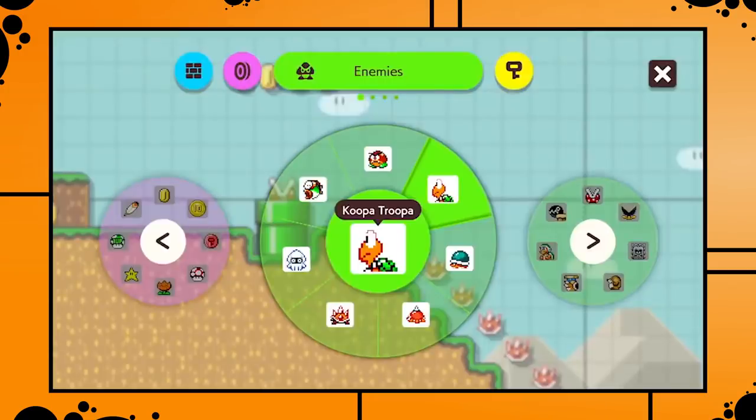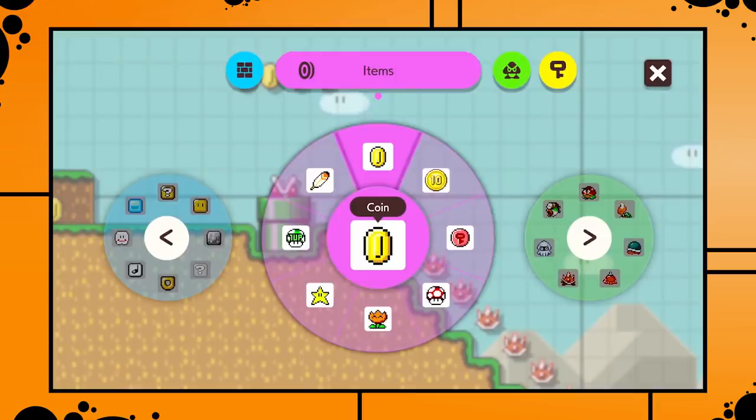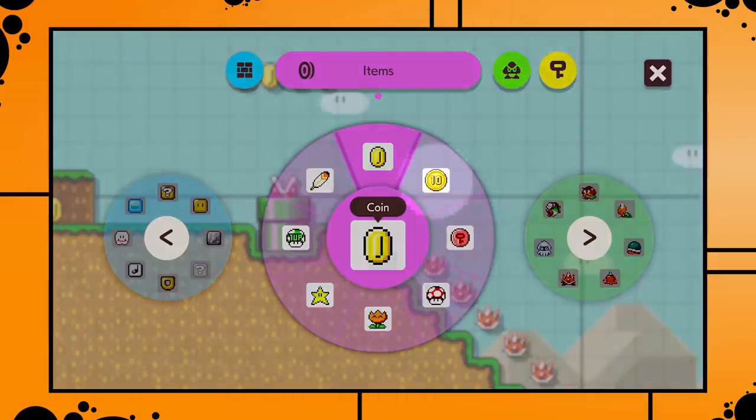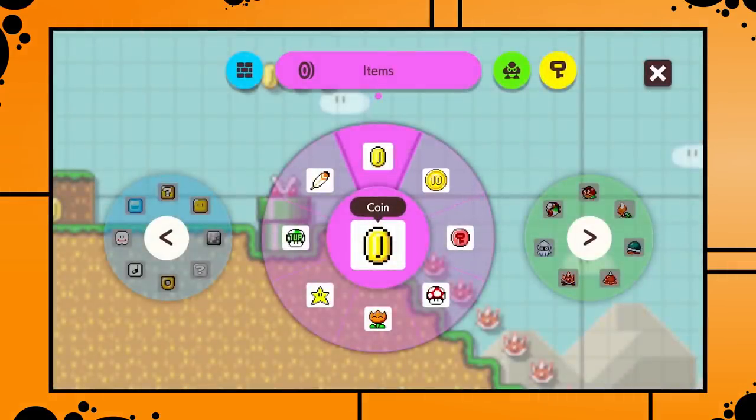There are two green enemy wheels, only containing enemies from the original version of the game. There is definitely at least one more enemy wheel not shown in the trailer, since we don't see Kamek here even though he appears later. There is only one item wheel, and this one is a bit disappointing. The only new thing here is a ten-coin, which is cool, but it appears there are no new powerups added to existing themes — which would be a bit of a missed opportunity.